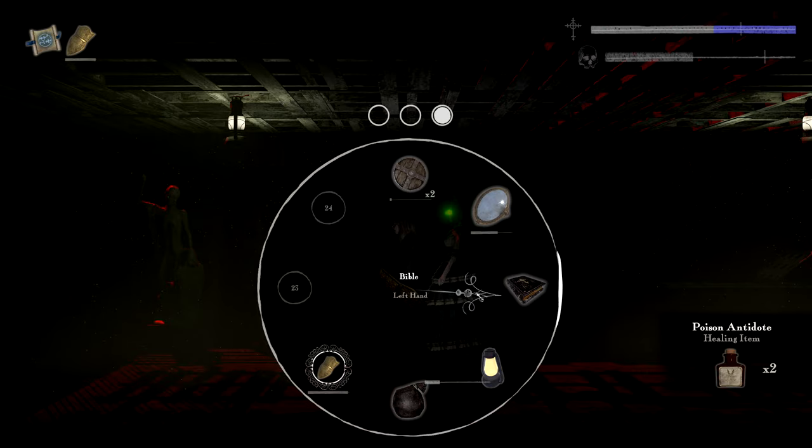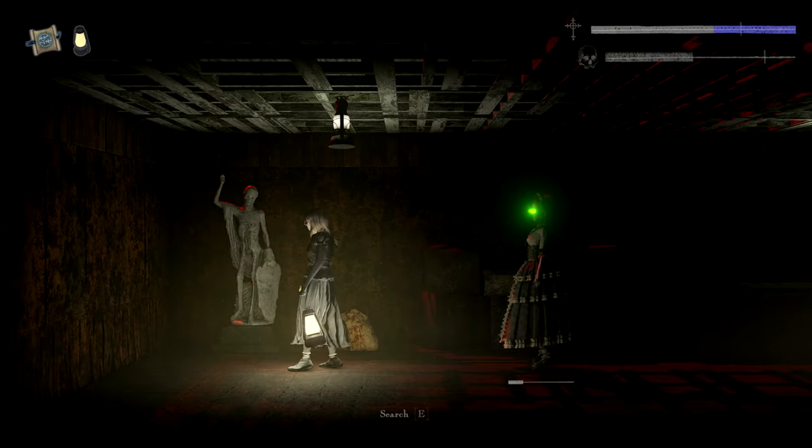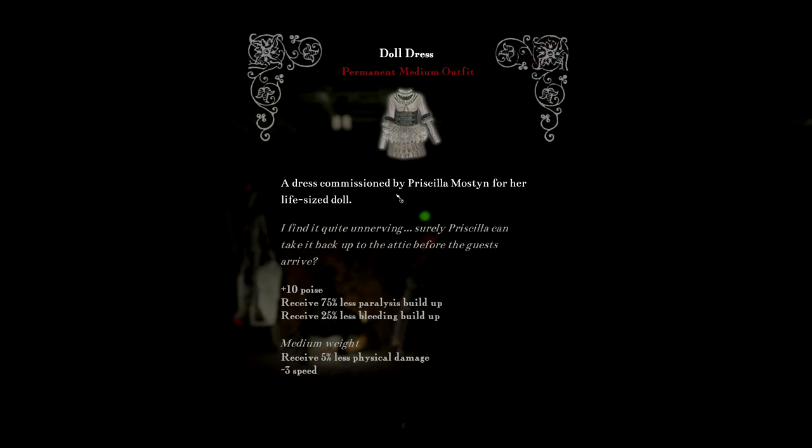It's stressing me out having zero light. Maybe put on my oil lamp so we can traverse this cursed area. A doll dress — a dress commissioned by Priscilla Mostyn for her life-sized doll. I find it quite unnerving. Certainly Priscilla can take it back up to the attic before the guests arrive.